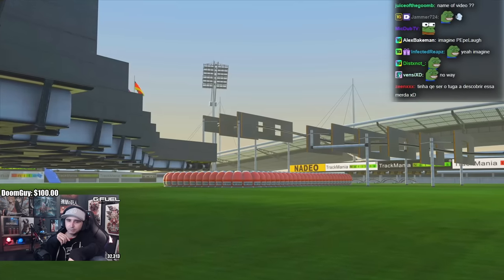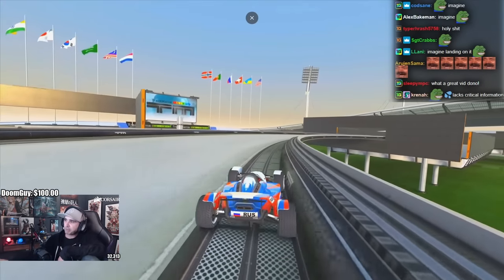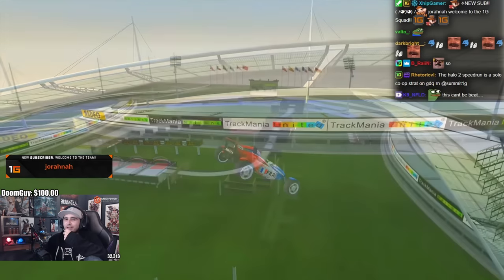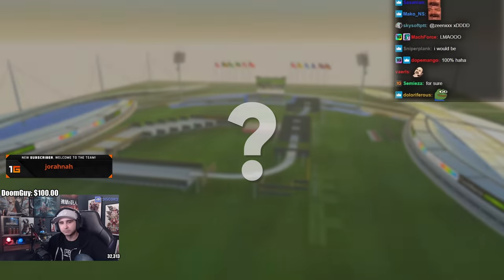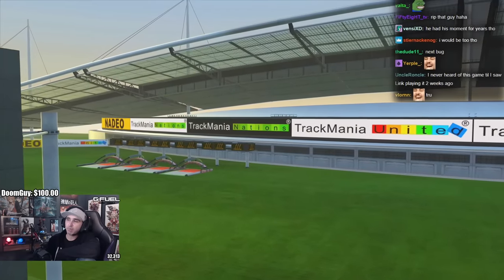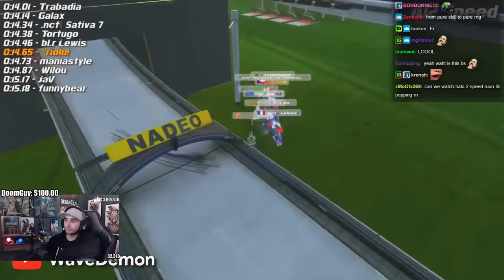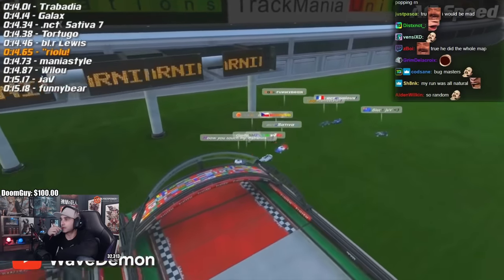Trackmania was entering a new era, and no track characterized it better than A12 Speed. The game had gone from being a simple racing game only about who could drive their car closest to the walls, to players now using every known bug in the book to squeeze out as much potential as possible. It seemed like there was only one thing left to do to completely optimize A12: uber bug directly into one of the finishes. Most uber bugs on the track tended to go towards the right, and there was no way of knowing if hitting a finish directly was even possible, but over the summer of 2013 many players ground the track for hours on end chasing the dream of a direct finish. But none of them managed to get it.